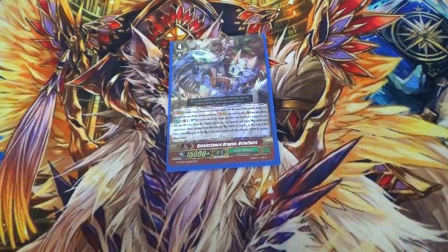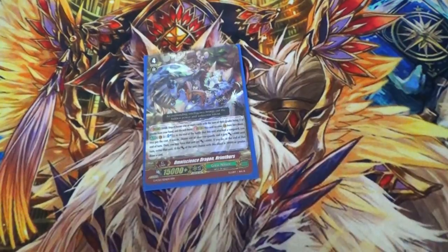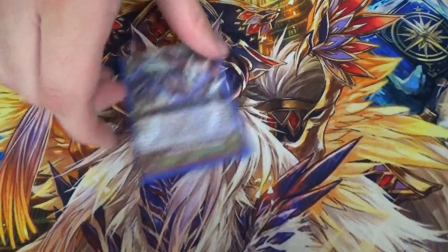One Hrimthirst. At the end of the battle he attacks, you can soulblast, pick a rearguard, give it 4k, and then you can give it another 4k. If it's 20k or more, you draw a card and at the end of the turn retire the thing you picked. You can use this as a first stride if you didn't open up too well. I kind of think of it as a staple in a lot of Great Nature decks.